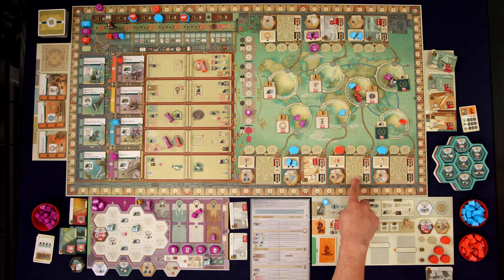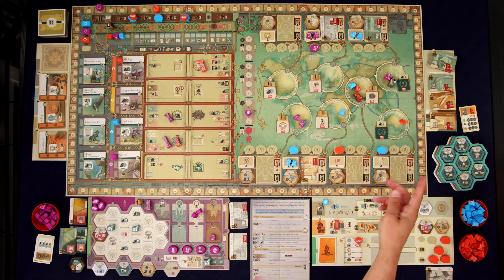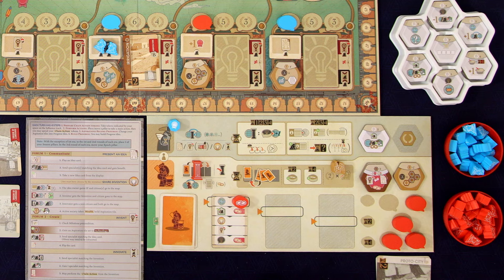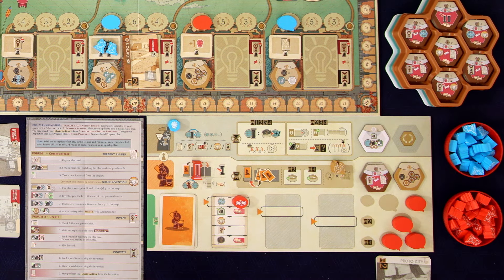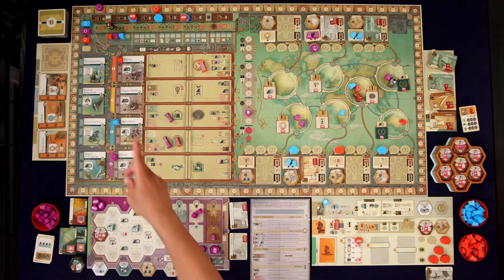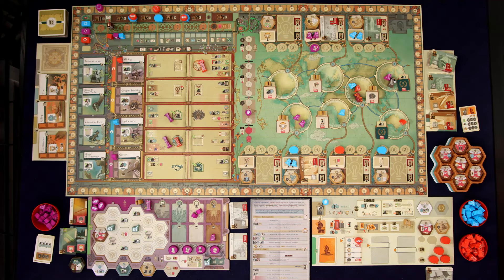Then gain a progress tile using the same method — nothing there, so it's going to be a technology number two. By doing this, the bot is scoring points but also removing tiles from play so that we can't get them. There's a chain action on this one as well, but he only has the one so he has to stop. He'll be getting more as we go along, but for now he's done. That was the end of the first turn of the second era.